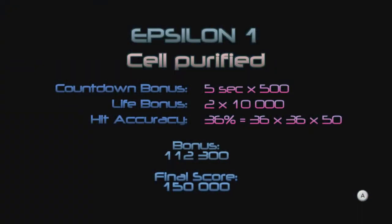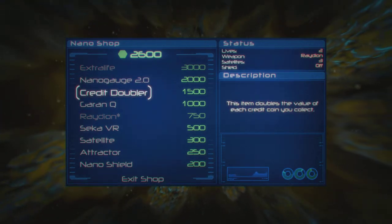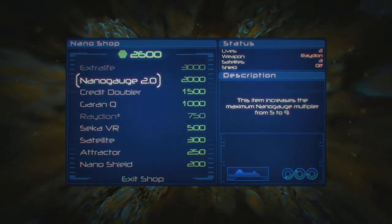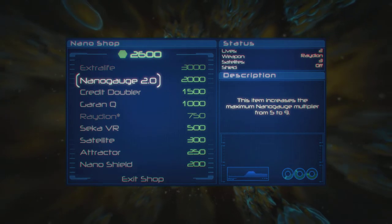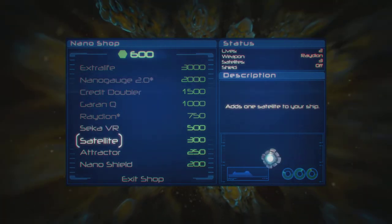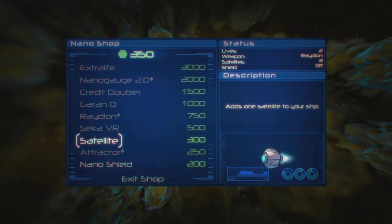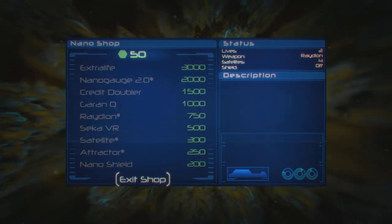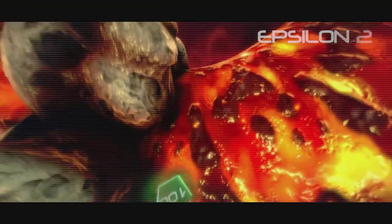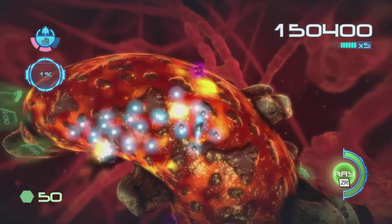Basically the aim is to eradicate all of the viruses — the Nanostray, I think they're called. Once you hit 90% the exit opens and that allows you to move on to the next stage. This here is the nano shop — it comes up between stages and basically you can upgrade your ship, your capsule. We're going to buy the Nano Gauge 2.0 because that increases the multiplier which is good for score. We're going to buy the attractor because it allows me to collect those green tokens which you spend in this shop at the end of each round. And I'm going to buy a satellite because it increases my firepower. That green token — it's currency you spend on upgrading your capsule and it makes things a lot easier.